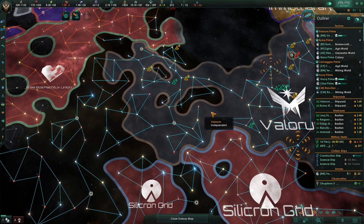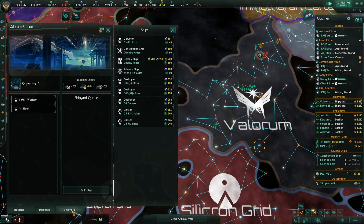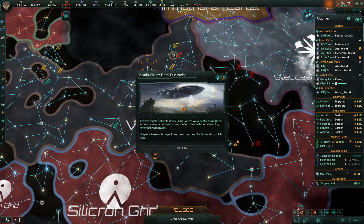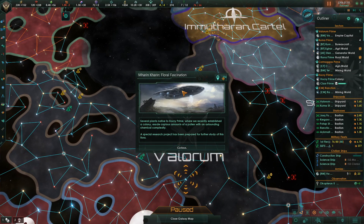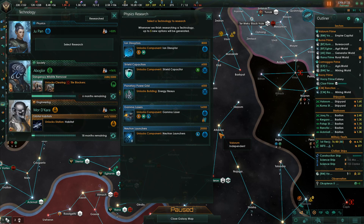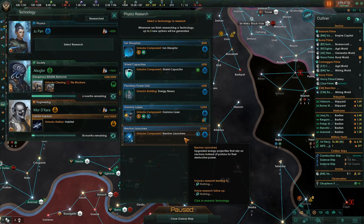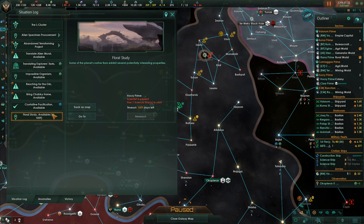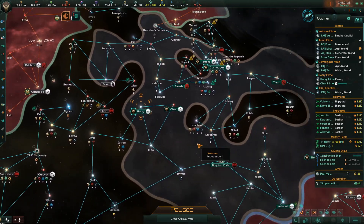We've got a fleet right here — we have the one shipyard. Another scientific breakthrough. Floral fascination: several plants native to Hawcry Prime were recently established, and the colony exudes copious amounts of pollen with an astounding chemical complexity. A special research project has been prepared for further study of the flora. Allergy season wasn't bad enough — it's Stellaris. Advanced reactor booster, Energy Nexus. I do want the neutron launchers — let's grab those because they're kind of so important. Flora study available — that means a science person needs to investigate.